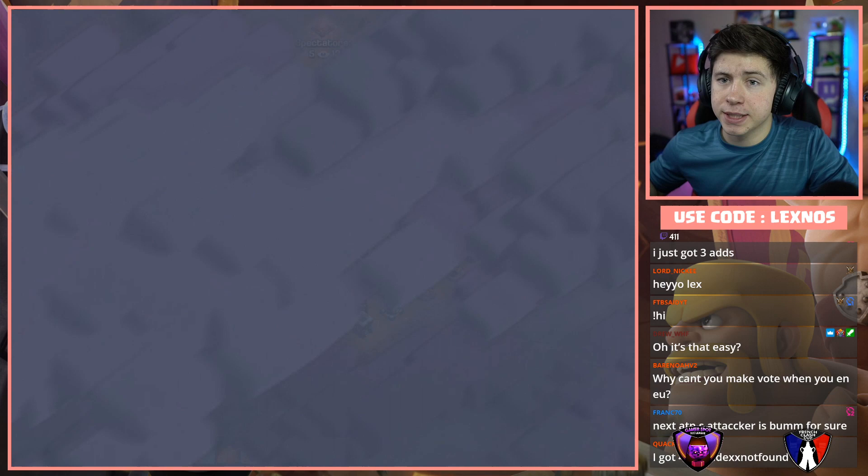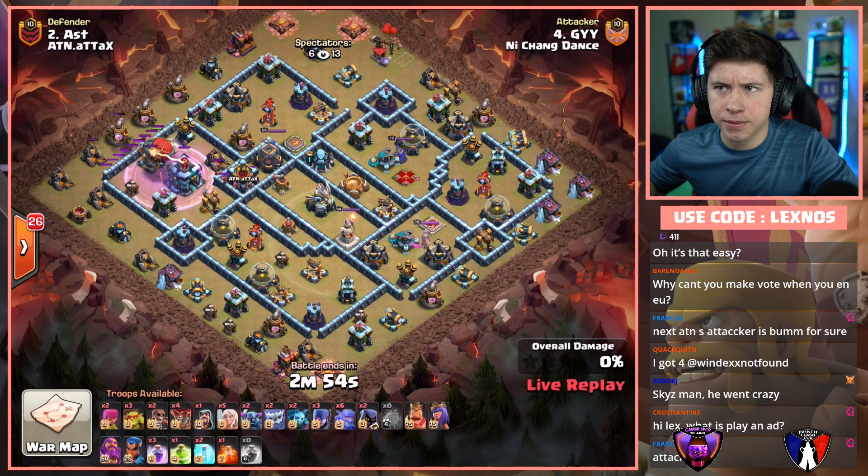GYY is in with the second attack of the match for Dance. Coming in with... is it a Peck or a WiiWi? It is — kinda. No Super Wizards. Early blimp for the Town Hall and the CC pool. We got Yetis and Sneaky Goblins in there to take out the Town Hall right away. Finds two Skeleton Traps as well — nice to get those out of the way early.